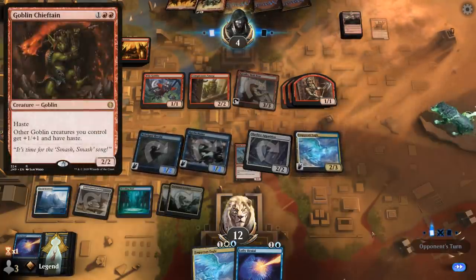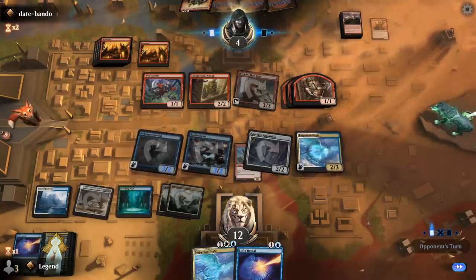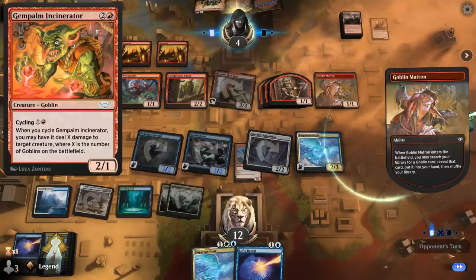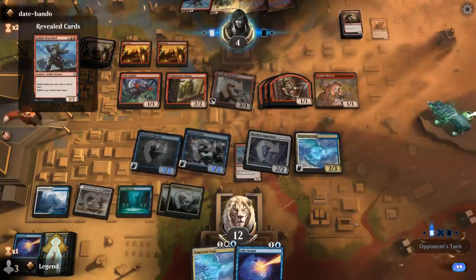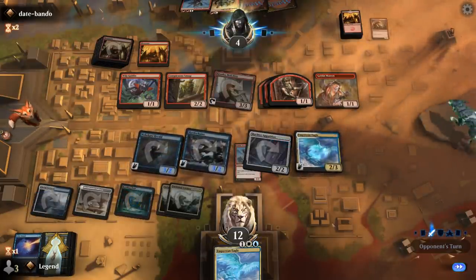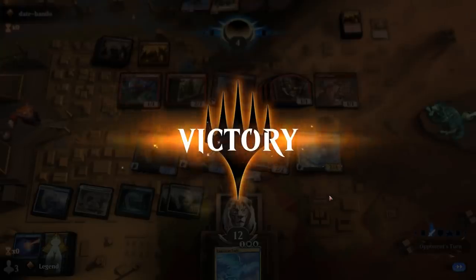Denial can counter Chieftain. Goblin Matron is fine — that can get the Cycling Goblin, which we can't counter with Denial. But there's no one creature they can kill here that makes a huge difference since we have a second Eagle anyway. Gets a Warchief. They did find a Prospector on top, so I'm going to have to counter that, otherwise they've got access to a ton of mana. With one land remaining, I don't think they can do anything too powerful.